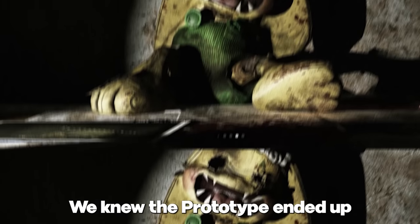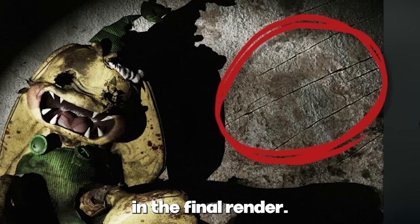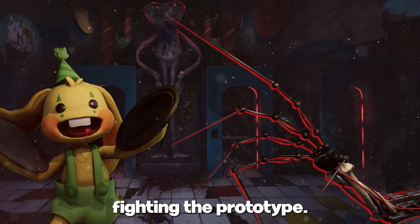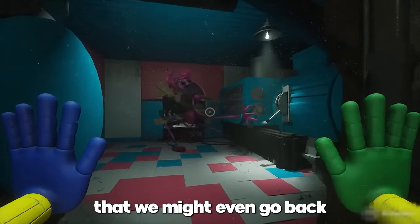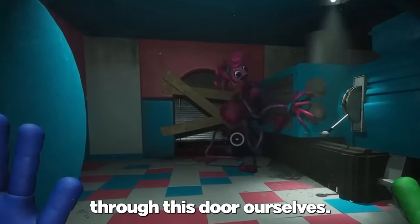We know the prototype ended up taking Bunzo's body due to the claw marks seen in the final render. It's possible we might see a reference to Bunzo Bunny when we fight the prototype, and we may even have to cross through that same door ourselves.